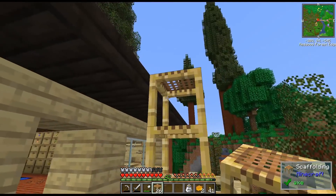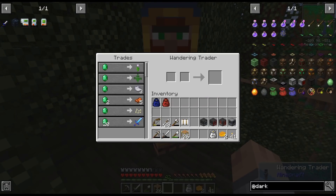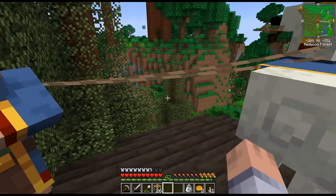I wanted to go ahead and check out what trades this guy has, because I have a lot of emeralds. The last few I found were not good. But that is really nice - I love seeing the saddles. And we have Mending, Looting 5, Unbreaking 5, Bane of Arthropods 10, and Fire Aspect 3. And it's only 20 emeralds - we're doing this.